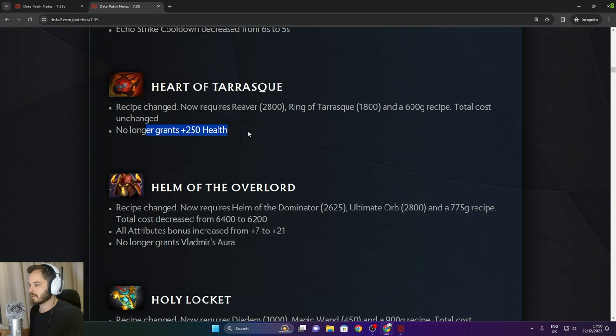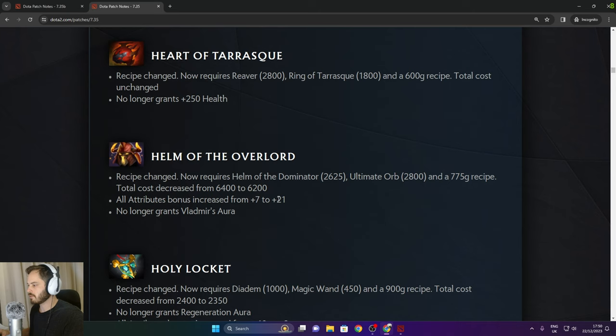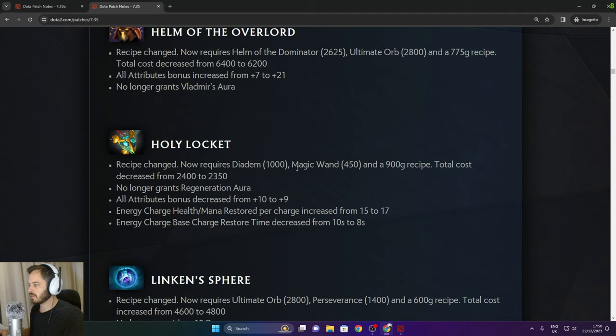Helm of the Overlord recipe changed — all attribute bonus increased from 7 to 21, quite a lot, and it no longer provides the aura. Holy Locket now requires Diadem and Magic Wand. No longer grants Regeneration Aura. All attributes decreased from 10 to 9. Energy charge and health/mana increased.